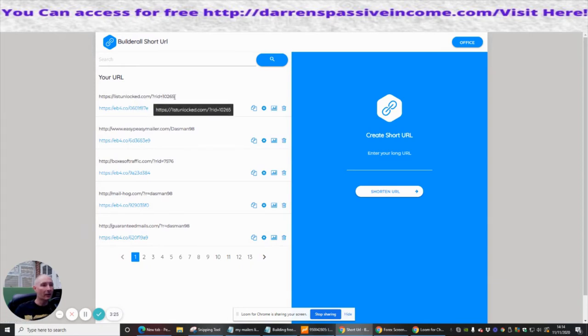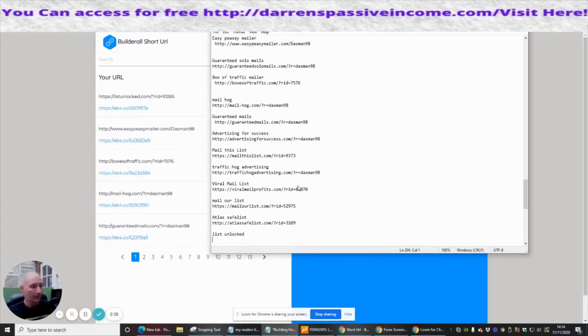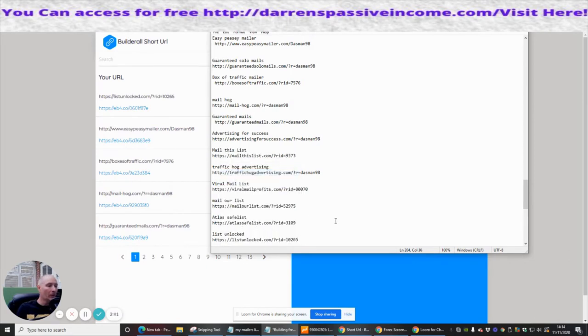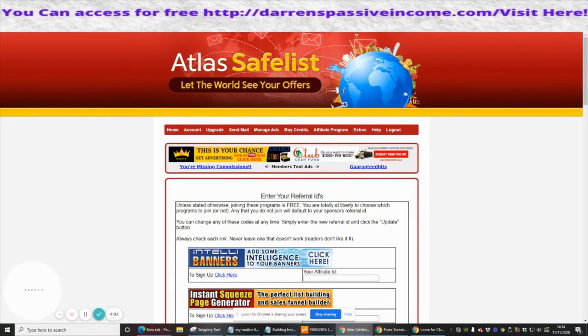What you want to do is make sure you paste this in — so this is List Unlocked, I'm going to save that there. So that's my next one. When we start to build our pages, we've got all the information we require. The only thing we haven't got yet is our videos, which we're doing now — I'm creating these done-for-you videos which you can use for your promotions.